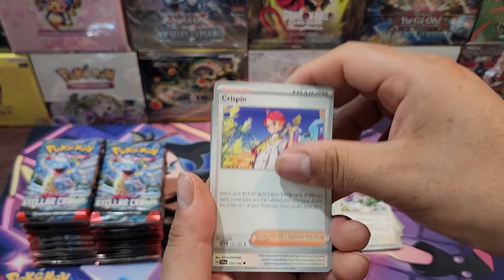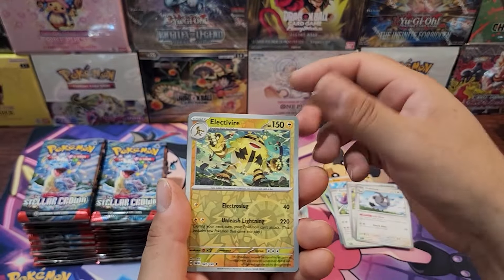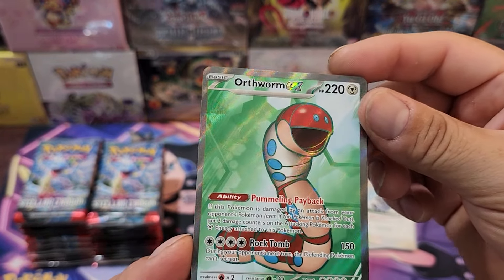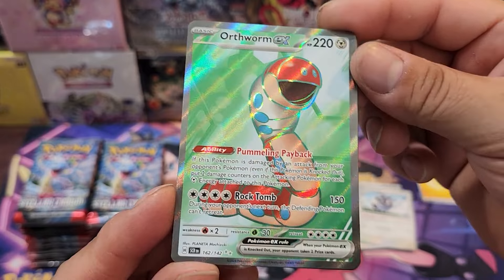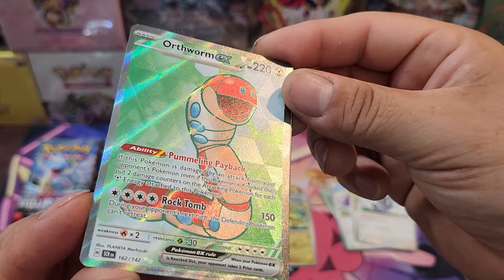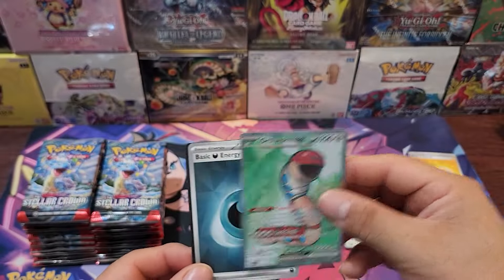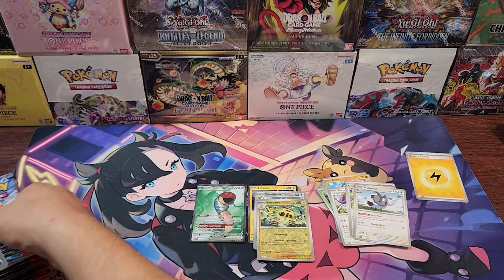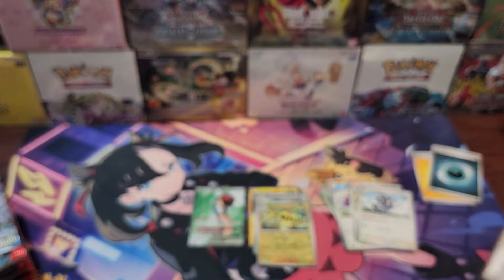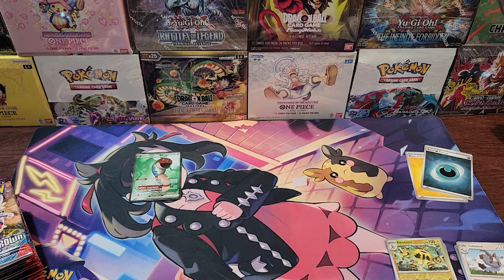We got Tornadus, that's pretty cool. Got Crispin, Talonflame, Electivire — oh that's pretty cool. And we got our first EX, it's not an illustration but we got Eevee EX here. Wow, it looks pretty cool actually. That's our first hit. There's also the energy card and code card.